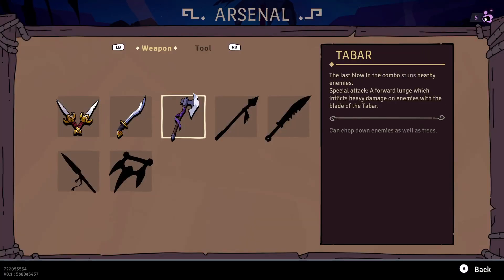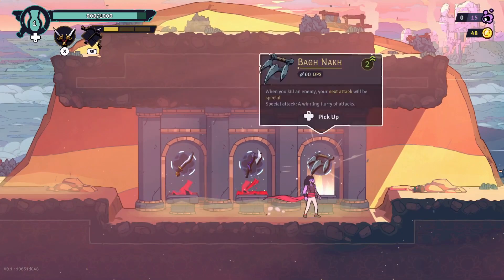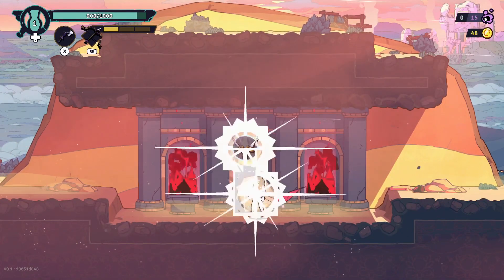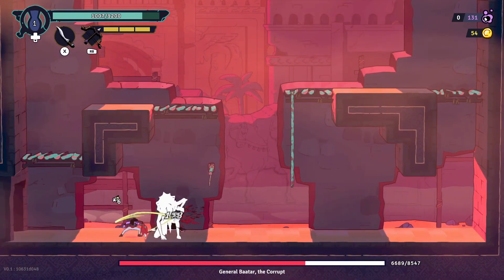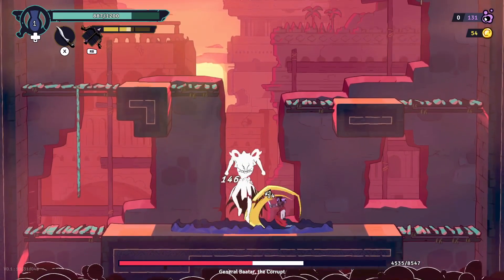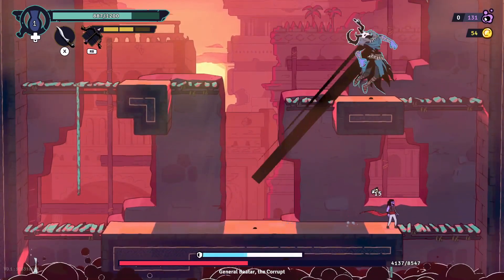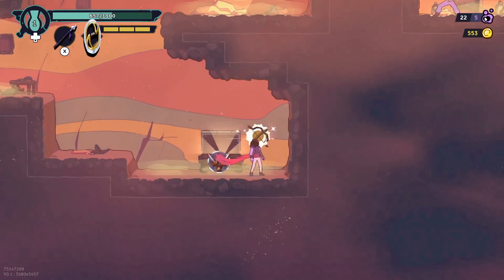The enemy variety isn't very big right now, but it helps that you can unlock quite a few weapons and tools to use against them. They all have their own special attacks too, though my personal favorite was the falcata. It really helped me defeat the second boss in the game, since it stacks damage when you continuously attack an enemy. There are also tools which act like secondary weapons, like a bow and a chakram, which were really helpful when I needed to deal additional damage at a distance.